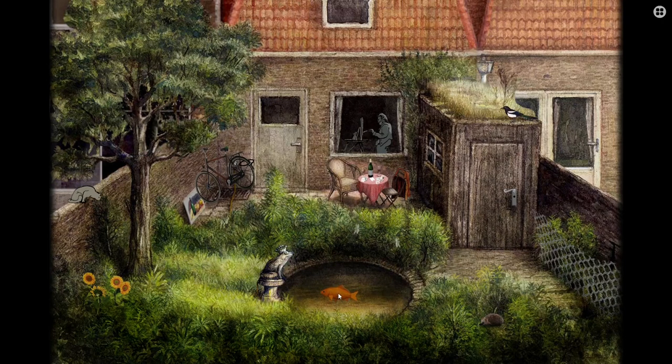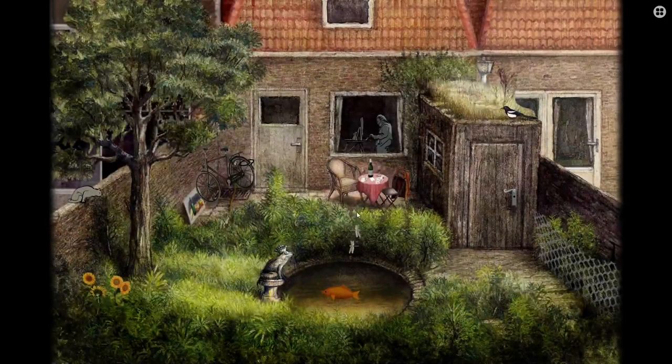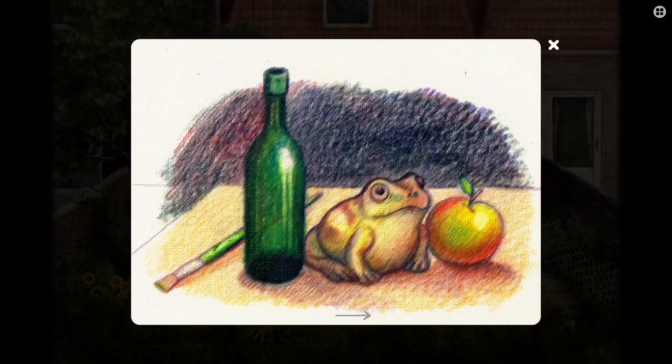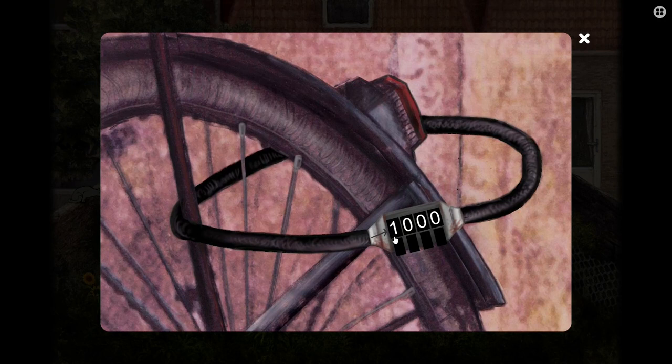There are sunflowers — so incongruous here. I'm clicking on this fish and he's not doing very much. I can click on the dragonflies and that makes them fly faster. There is a frog here wearing a crown, but my mouse isn't turning into a hand so there's nothing to click. These are very different gardens. I can click on this — that's the frog. We obviously have to find a combo for this lock for the bike. There's nothing else here I can click. Can I open the door? No.